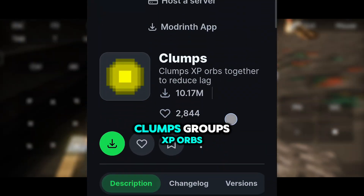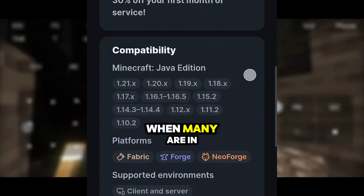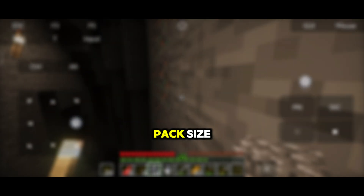Fifth, Clumps. Clumps groups XP orbs together into a single entity to reduce lag when many are in one area. RAM Tips: Too much RAM can slow Minecraft down. For vanilla, allocate 2–4 gigabytes. For mod packs, allocate more depending on pack size.